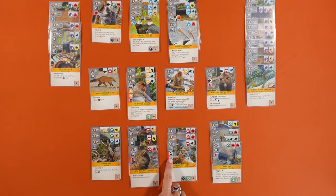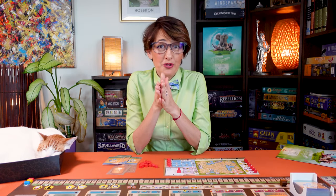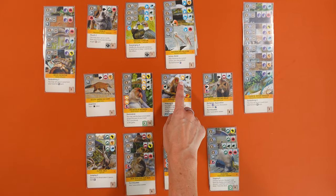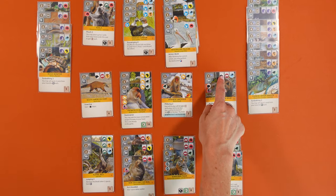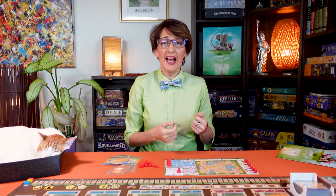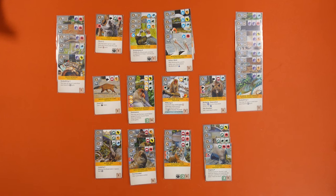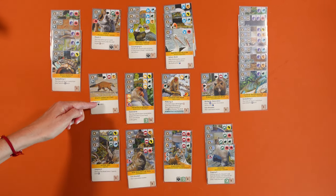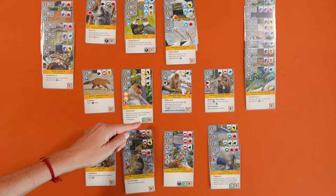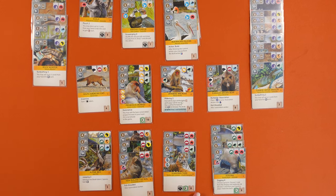Sometimes cards show other requirements like specific tags, associations, or action upgrades — like this which requires two research tags, and these which require you to upgrade your animal action card. On the top right you will see the tags the card brings to your zoo, like a primate and Asia tag here, or a bear, predator, and Europe tag here. Note that to add a card you need to already have the required tags in your zoo — you can't use the ones from the card you're about to play. There's also a description of the immediate effect, and you can score appeal, conservation, or reputation bonuses.